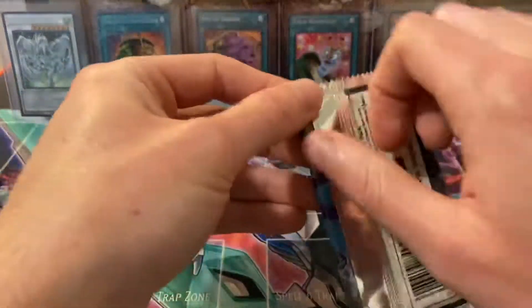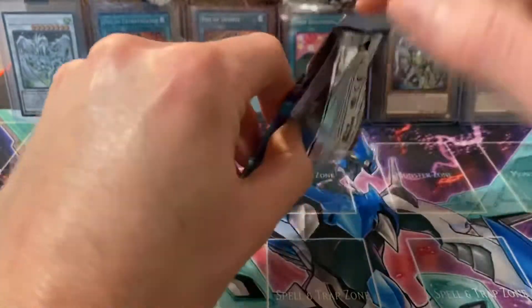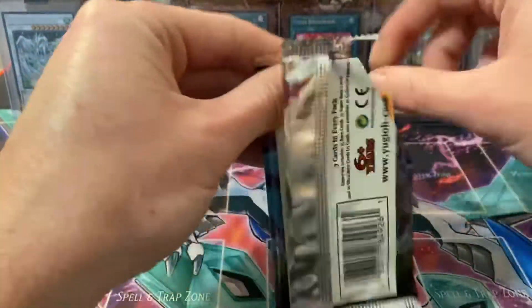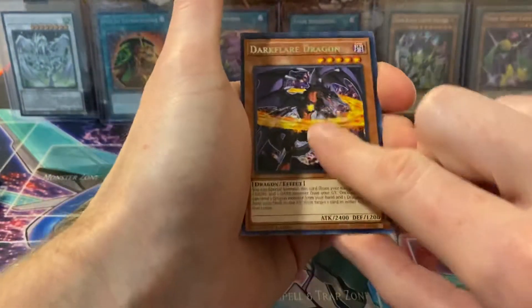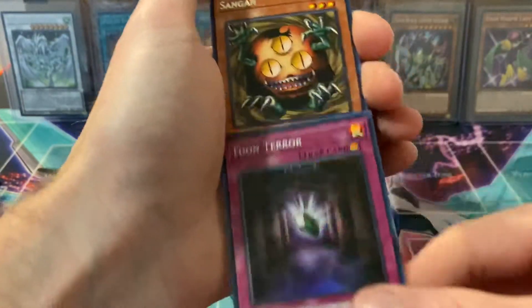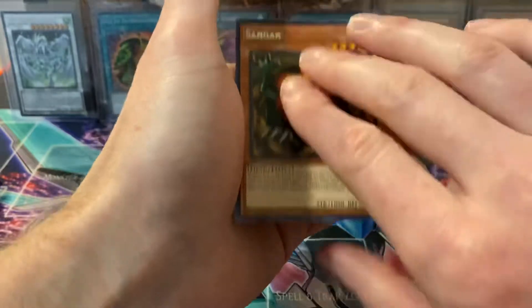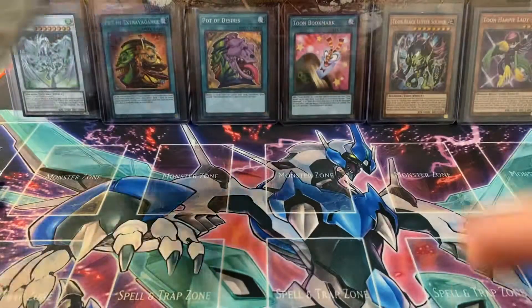Next pack — one ultra, come on, give me another. We're hungry for ultras today, let's go! Oh, I think we might have a good one: Proglio, Dark Flare Dragon — oh, another Toon Terror, damn. That's our second one; we usually pull three of them every time. Sangin, Stardust Dragon — on to Way of the Chaos.